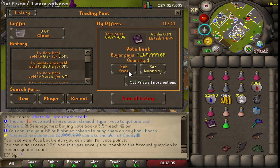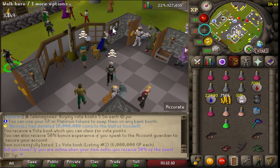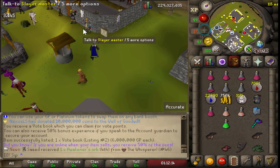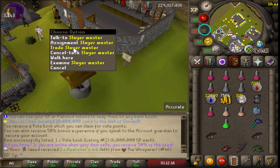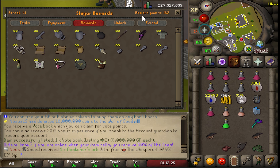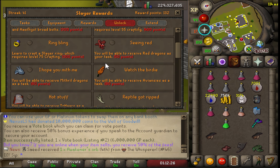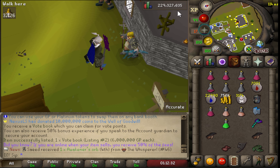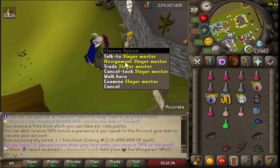Got the vote book right here, priced at six mil — this should sell. The first thing I'm gonna do is get a Slayer task because my current goal is to unlock Boss Slayer, which is one of the best things because you can wear a Slayer helmet and do so much more damage. We currently have only 132 points and we need 200, so we need to grind out some Slayer. Let's get our assignment.